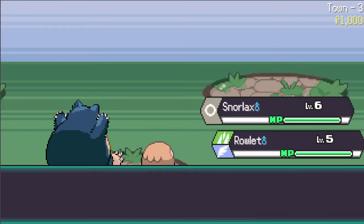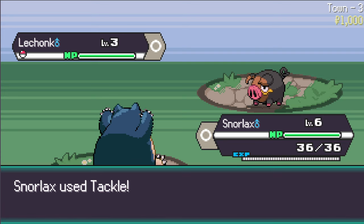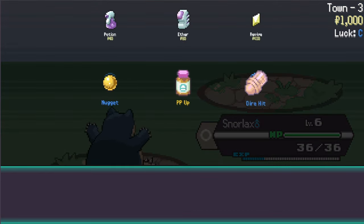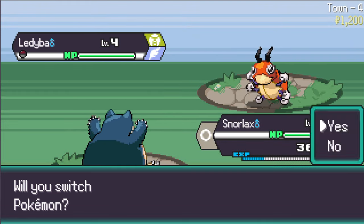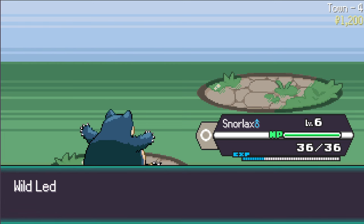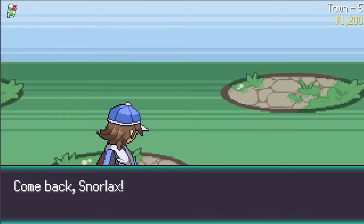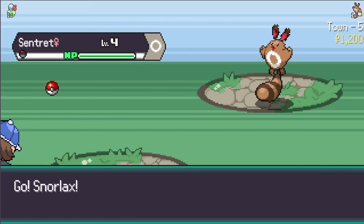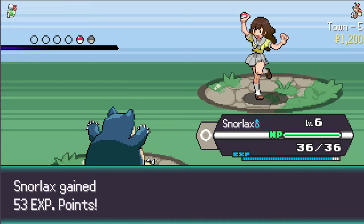It might be worth rare candying Snorlax here. Let's keep going - I know that does hurt our overall efficiency but that's fine, let's get as much XP as possible. We get another rare candy here. I think a nugget makes a lot of sense. Not taking any chip damage in these early rounds has been super nice - put me on my Snorlax grind.